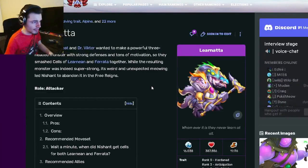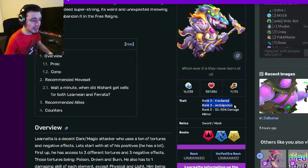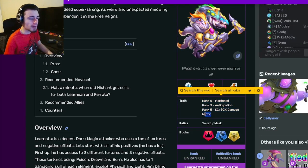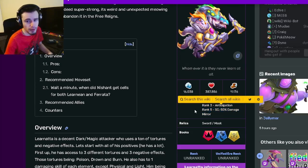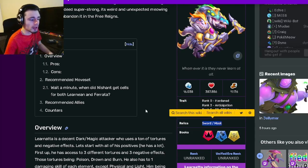His traits are Hardened, Anticipation, and 50 Damage Mirror. Rank 5 is amazing, rank 3 is pretty good, and rank 1 is pretty decent as well, but rank 5 is definitely the best trait. So try to get it to rank 5. His relics are Sword and Mask, which are pretty decent.